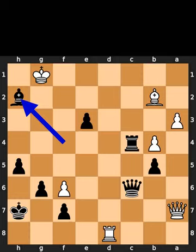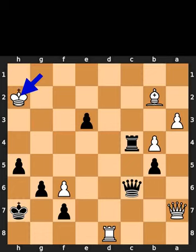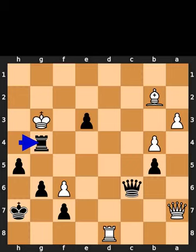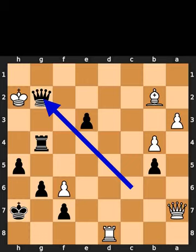Black takes the pawn on h2 using the bishop, with check. White takes the bishop on h2 using the king. Black plays rook to h4, check. White plays king to g3. Black plays rook to g4, check. White plays king to h2. Black plays queen to g2, check. If you enjoyed this video, please like and subscribe.